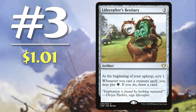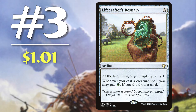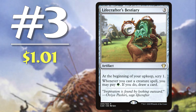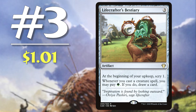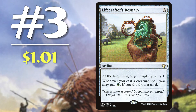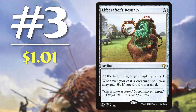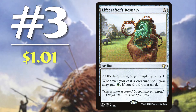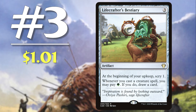Next up is number 3: Lifecrafter's Bestiary. Coming in at $1.01, this 3 mana artifact reads 'at the beginning of your upkeep, scry 1. Whenever you cast a creature spell, you may pay one green mana — if you do, draw a card.' This card is amazing in so many ways. You have the static ability that lets you scry 1 every turn to help smooth out your draws, plus a triggered ability upon cast to draw a card for one green mana. Unlike other cards on this list where creatures need to enter the battlefield, this card has no such stipulation nor does it care about the creature's power, making it much harder to interact with and easier to abuse. This card slots into most decks that run green for the scry ability alone, but the constant threat of drawing a card every time you play even the tiniest creature is icing on the cake.